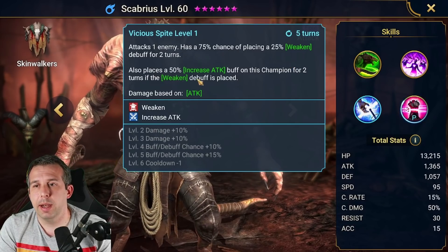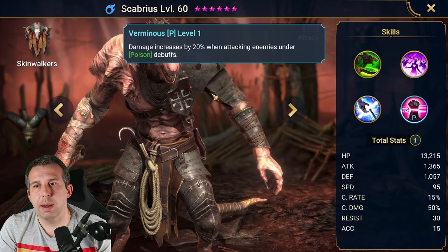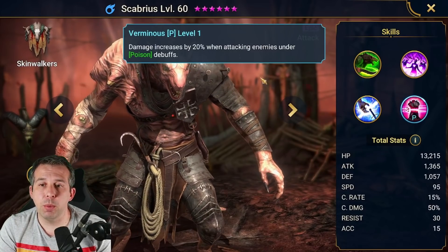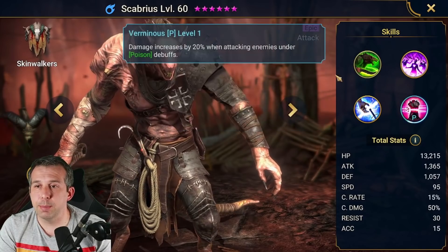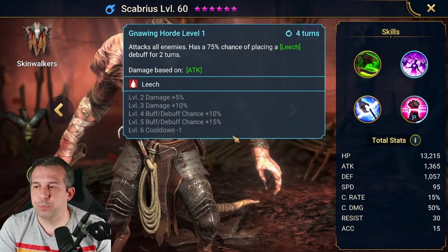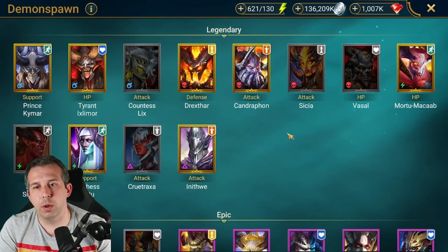The A3 books to a four-turn cooldown, books to 100% chance of placing a weaken, and also puts increased attack on himself if weaken is placed — it's nice, it's okay, single target. Then there's a passive: damage increases by 20% when attacking enemies under poison. So if you put him with an AOE poison like Taurus or someone of that ilk, he's going to do straight up 20% more damage — which is actually quite a lot.